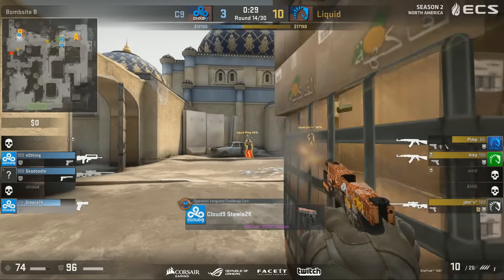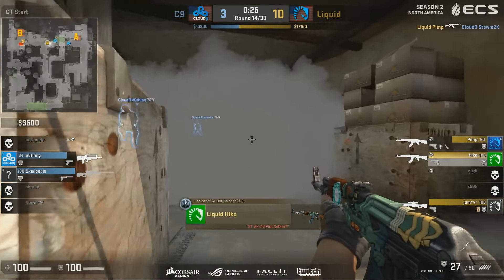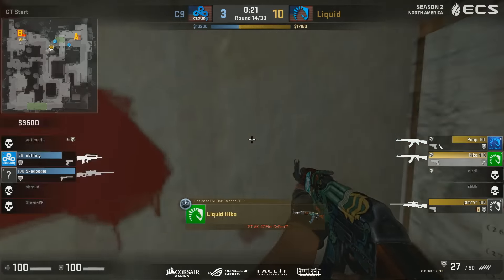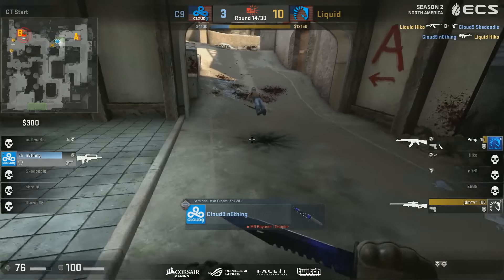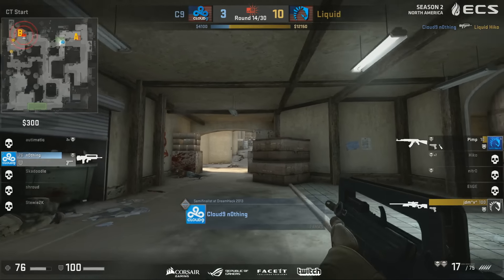Three versus three. Stewie on the B bomb site but not for long — just has a pistol to work with in the end. And Hiko is going to plant himself in the most annoying position. He just sees a slither through the smoke there — enough to take down Skadoodle. And that's going to be that when it comes to Cloud9's attempt to take this round. As nothing realizes, best just to take the AWP and run. Cloud9 going to be down three to eleven now — and that is very scary.